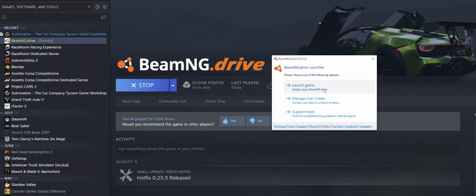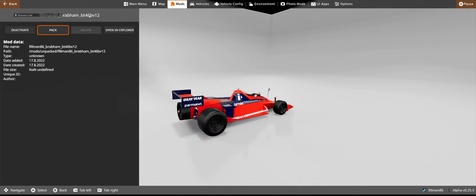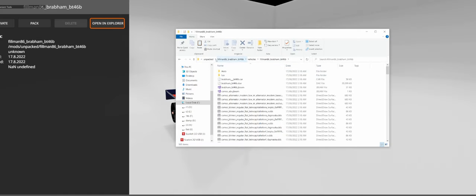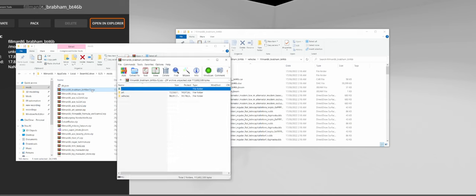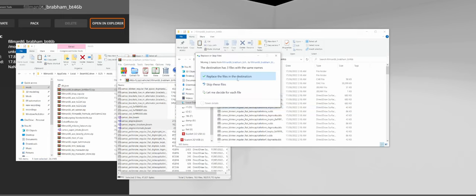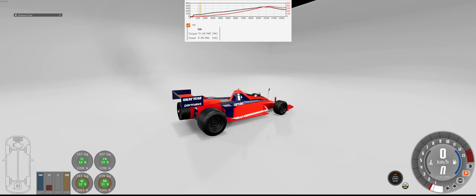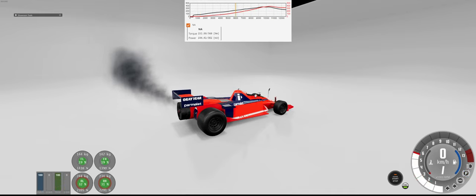Open up BeamNG, open up our car, and unpack the normal version. Now let's open up the V12 version and grab all the engine stuff — engine, engine structure, engine internals — and drag it across. We're going to go from about 200 kilowatts to nearly 400 kilowatts, which is about right — it was 380 something. And... it sounds like garbage. All this effort and it sounds so bad. We're also meant to drag the audio files over as well.